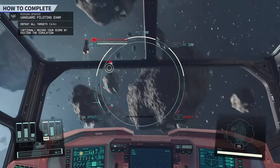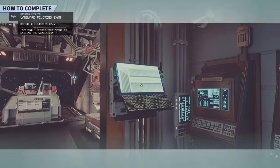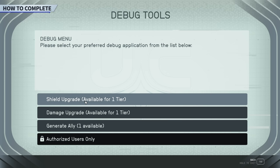So if you really want to beat it, you'll have to come back when you're at a higher level. However, there is something that can help. If you enter this console while the exam is in progress, you can access the debug menu. It lets you boost your combat prowess and gives you an ally to help out. Stick around and I'll show you what happens with and without using the debug menu.